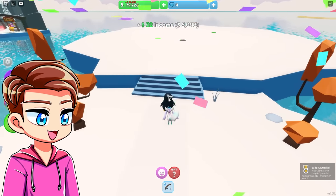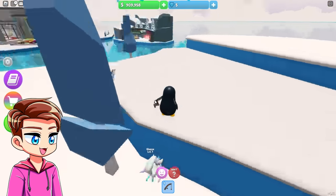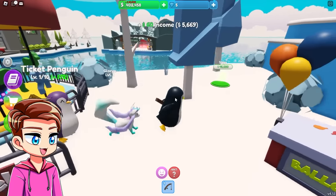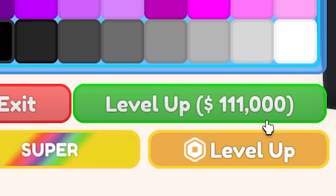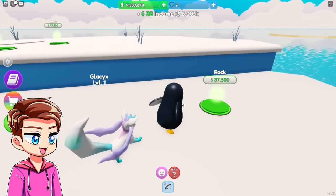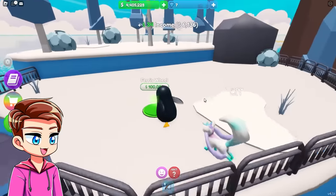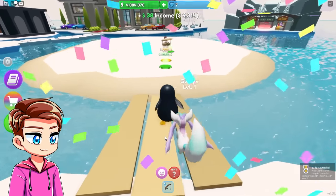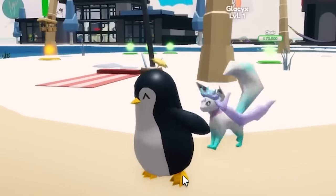A $100,000 new island coming up — trees, mountains, basic necessities, and a ticket stand. Is this a movie theater? Carousel — are we building a carnival? Oh we are — this is so cool! All right, ticket penguin. It costs $111,000 to upgrade our ticket penguin. Back to the grind. We got a ferris wheel and another new island — is this gonna be a beach island? Oh it is!